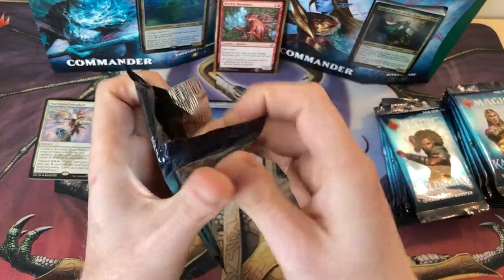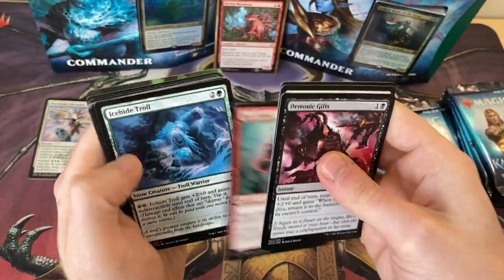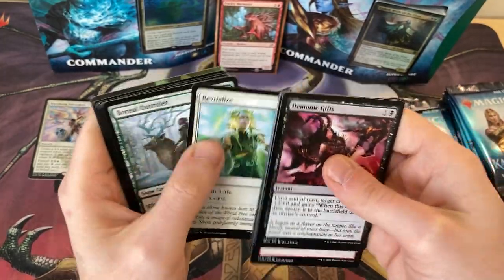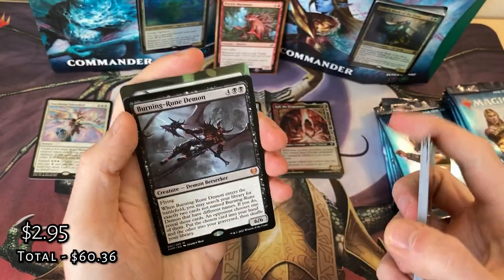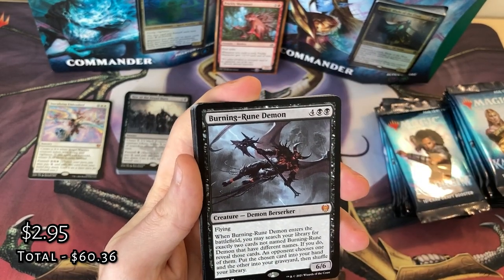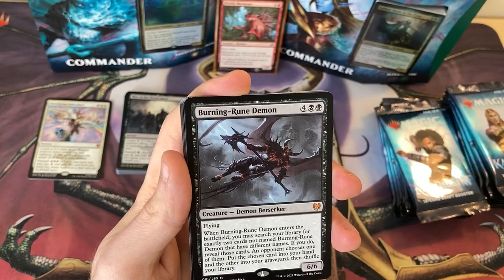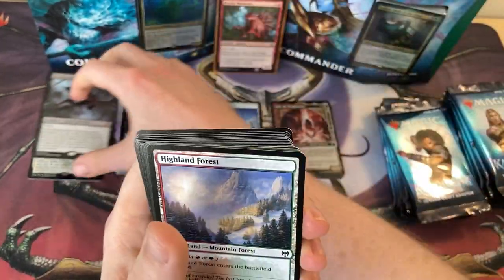Cracking on. Demonic Gifts — this is another very annoying card in Limited, very, very impossible to stop if they've got Snow Lands. Another Saga, and three swords. Another Mythic — we've got a Burning Rune Demon. When it enters the battlefield you may search your library for exactly two cards not named Burning Rune Demon that have different names. Reveal them, your opponent chooses one — put that into your hand and the other into your graveyard. It's like another Emergent Ultimatum. Stick that with the Mythics.